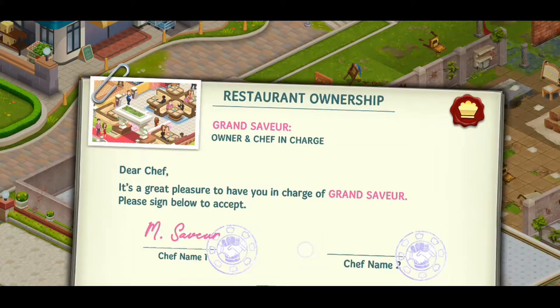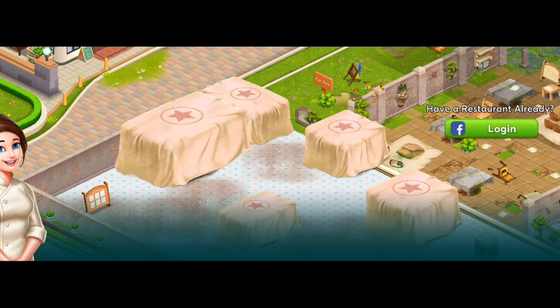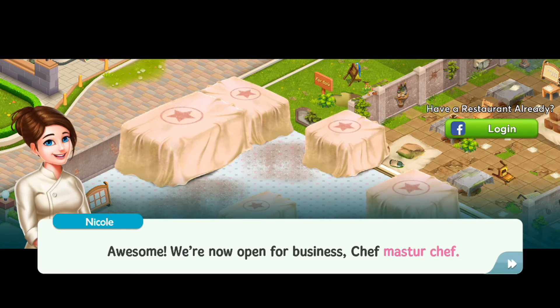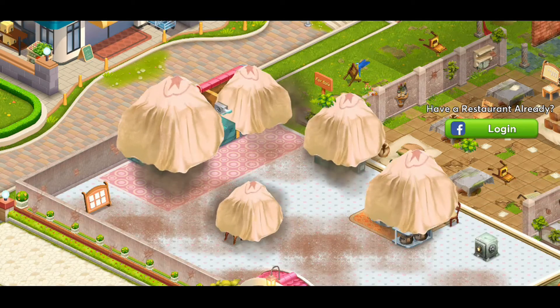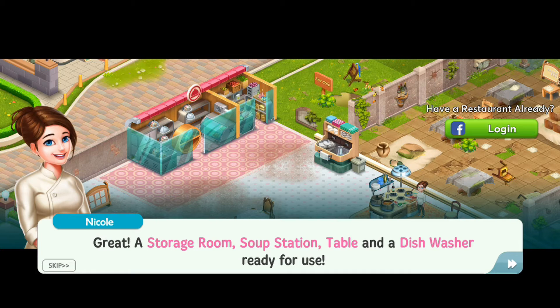Alright, sounds good. Open Sesame! Awesome! We're now open for business, Chef Master Chef. That is my name. Great! A storage room, soup station table, and a dishwasher ready for use.